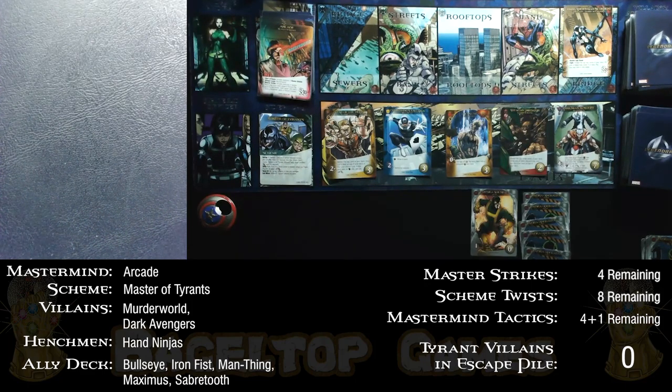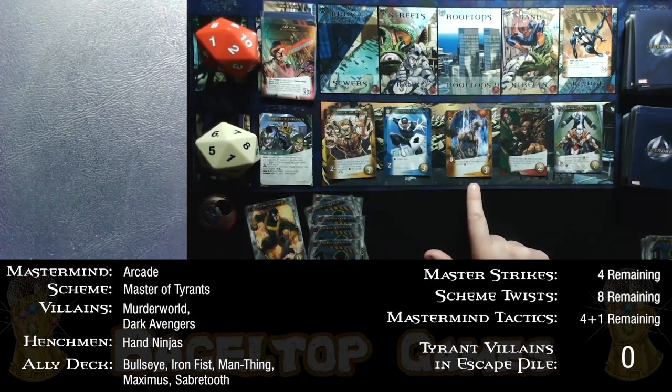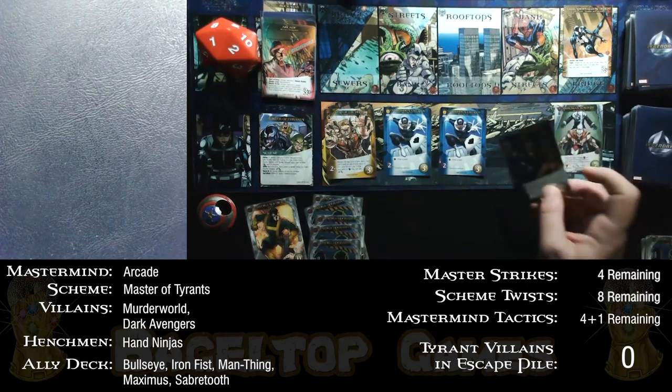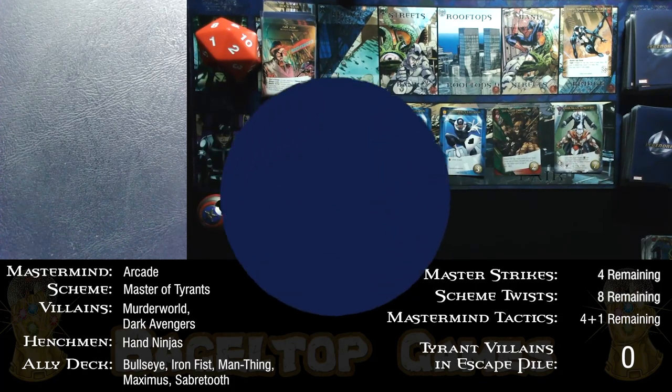An identical turn to the last: 5 recruit and 1 attack — nothing to fight with that attack. Focus Chi again works better with different cost cards, but these are all 3-cost. I spend my 5 recruit: first on another Focus Chi for 3, and then an uncommon Sabertooth for 2 to start getting something going. The city replacement brings another Stealthy Predator. With 1 attack, that's it for this short turn.